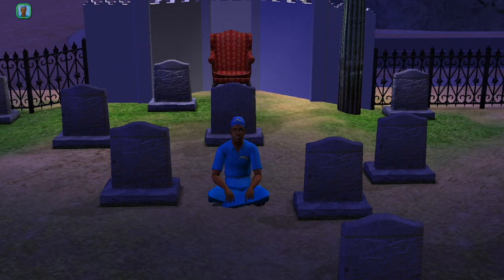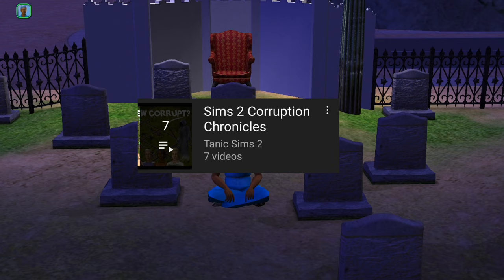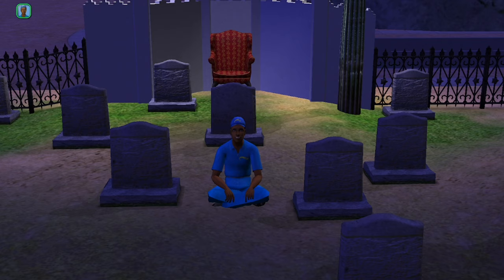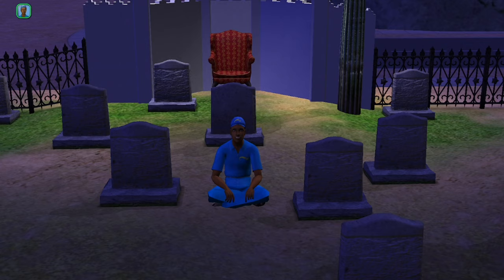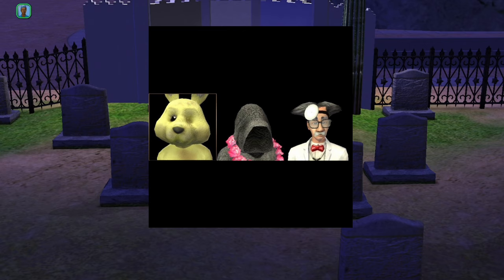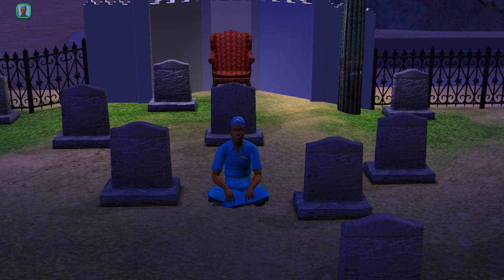I suggest you check out Tani's Sims 2 Corruption Chronicles, a video series covering corruption in the Sims 2. Corruption can be split into two categories: hood corruption and game corruption. Hood corruption is the less severe, keeping damage to a single neighborhood, and is defined by Scrabble Goddess on the Sims forums as occurring when a sim or lot unique to a specific neighborhood has sim data that isn't properly assigned or contained. Game corruption is when your .package files have been altered or removed, caused by tampering with universal NPCs — adding them to your family, having relationships with them, etc. It can make your game unplayable but is completely preventable. I'll link Tani's video and the Sims wiki page on corruption in the description.